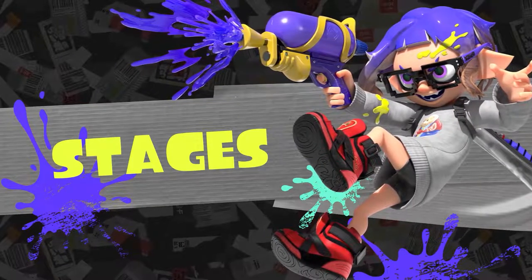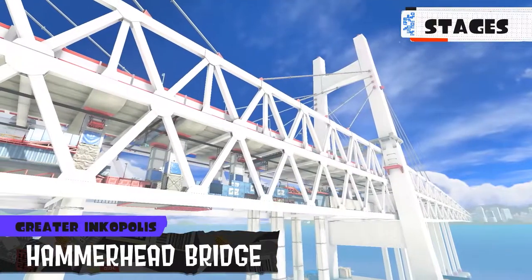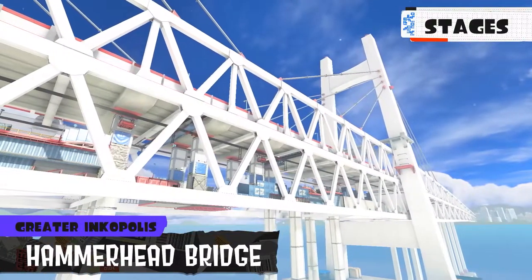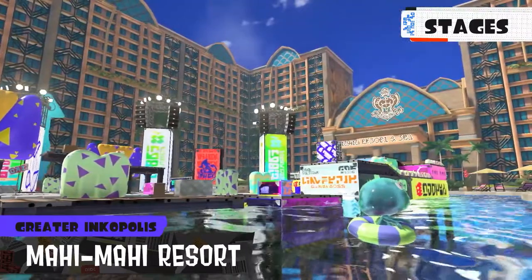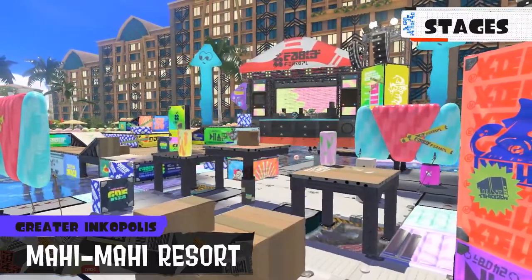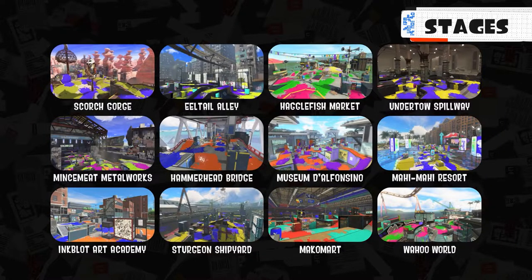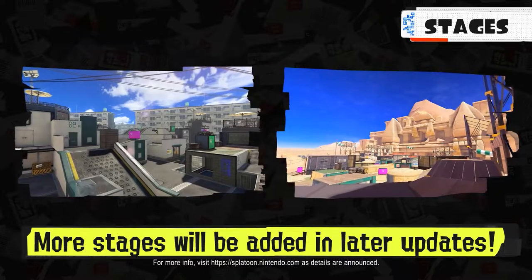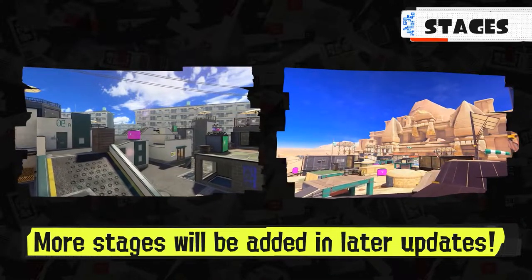New maps: we have Hagglefish Market, which is a brand new map. Hammerhead Bridge returning from Splatoon 1 — it is a different map though. And Mahi Mahi returning from Splatoon 1, also a different map. Returning from Splatoon 2, we have Inkplant Art Academy, Sturgeon Shipyard, Makomart, and Wahoo World. So the game will have 12 maps at launch — very good, thank you Nintendo. Flounder Heights will also be added post-launch, and one unknown stage as well.